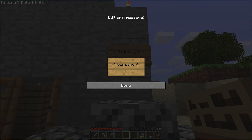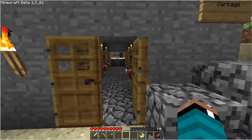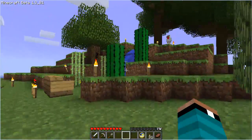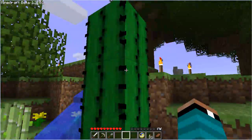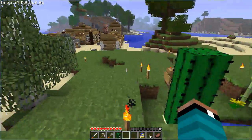You can also make a sign here and have the sign above it say 'garbage.' Alright, so that's one way to do it. Now I'm gonna show you another way using a cactus — it's a little bit different. I'm gonna go over here to this tiny cactus farm that I've got going on and grab one.